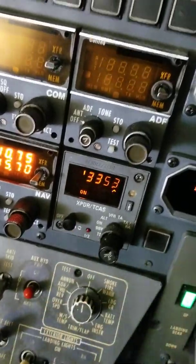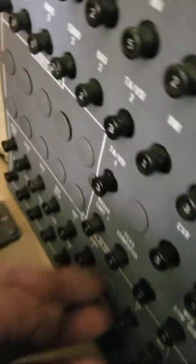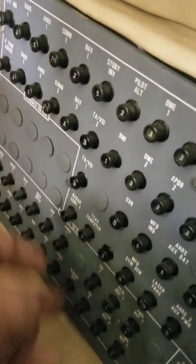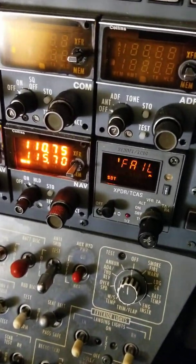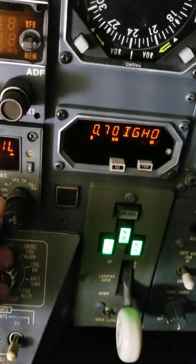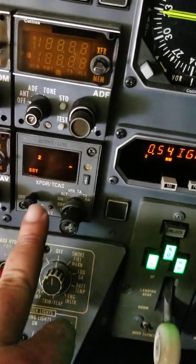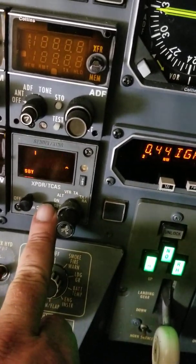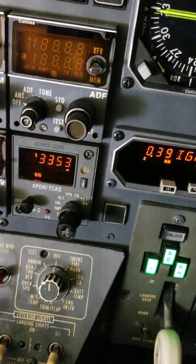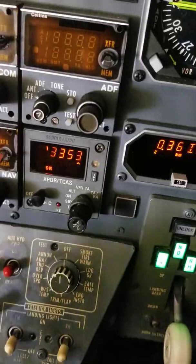Now if the ADS-B fails, it looks completely different. If we pull this brand-new three-amp breaker — that feeds our GPS unit — see how immediately it starts failing and it's flashing the squawk code but also flashing 'fail.' That's different from a hard transponder failure, and it affects both transponders one and two. So that's how you know the difference: an ADS-B failure flashes between the code and 'fail,' while a transponder failure is just a hard fail.